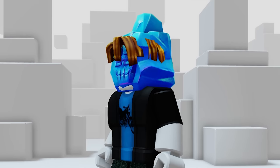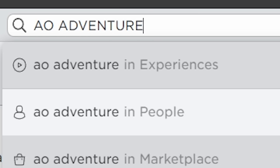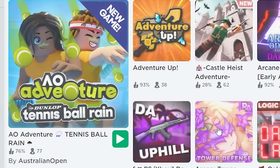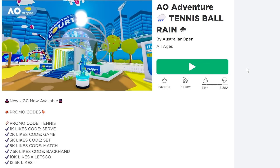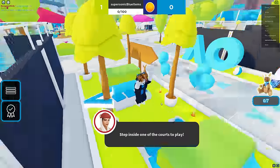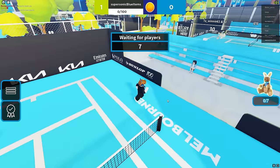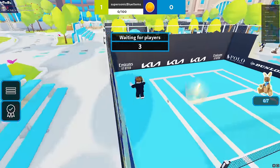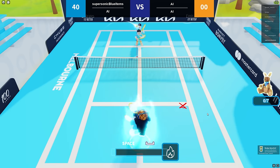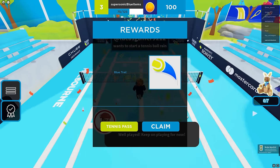Next, search AO Adventures, then obviously join this game we just searched. Once you load in, just follow the blue arrow leading you to the free blue item we can get in this game. All we have to do is play this mini game once - I am not even kidding, that is actually all we have to do. Very nice, so just watch me absolutely destroy these bots real quick.